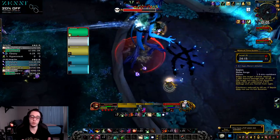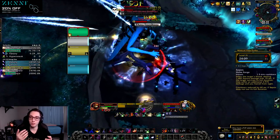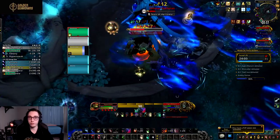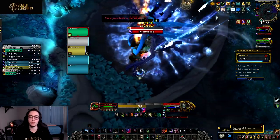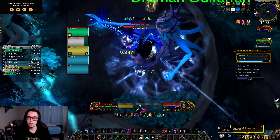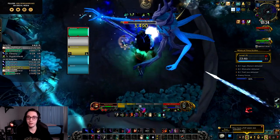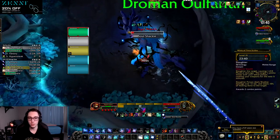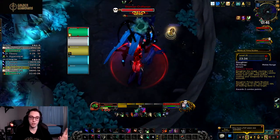For Night Fae we have Sepsis, and a big issue is that the DoT you apply does not scale with any of assassination's amplifying effects — Master Poisoner, Shiv, and our mastery all fail to affect the damage you deal with Sepsis. So currently it's just weaker than the other abilities on paper. However, if they changed it to actually interact with our toolkit — which would make sense thematically — it might be decent to use on assassination.